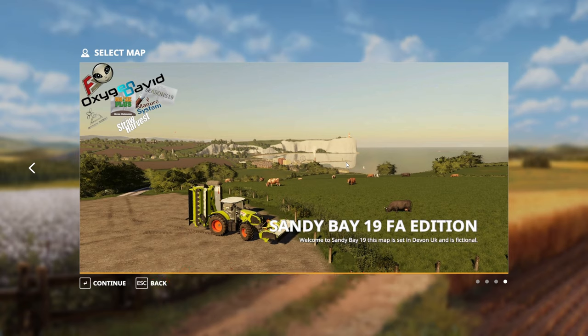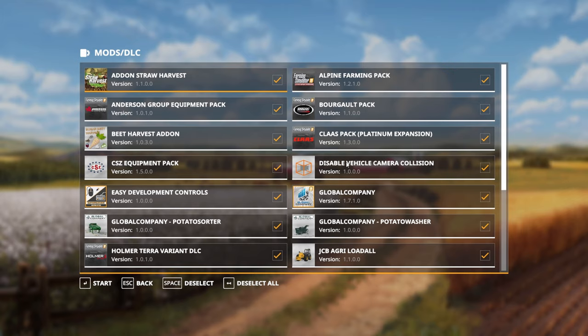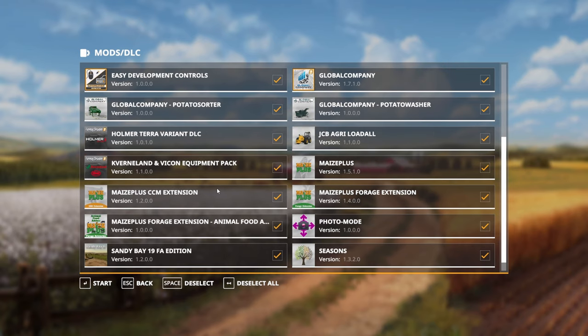Tip three: if you can, always start with a fresh save. In my Homeworld series, when I moved to using version 1.5 of Maize Plus, I had to start a completely fresh save using the horse extension version of the map. Start with all of the mods you're going to use that increase the number of height types — things like Straw Harvest, Beet Harvest, Global Company mods that add washed or sorted potatoes, Straw Me (though the Farming Agency guys recommend you don't use Straw Me as it can cause issues), and obviously the Maize Plus mods and Seasons. Add all of those in at the start.